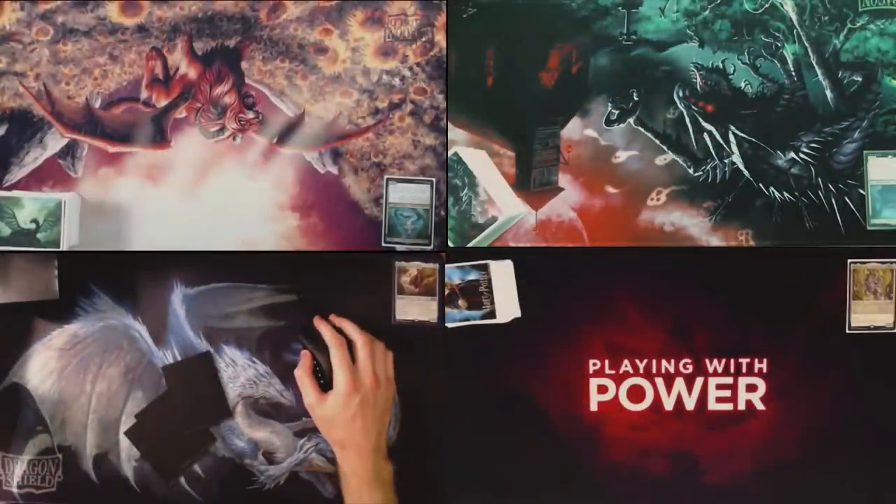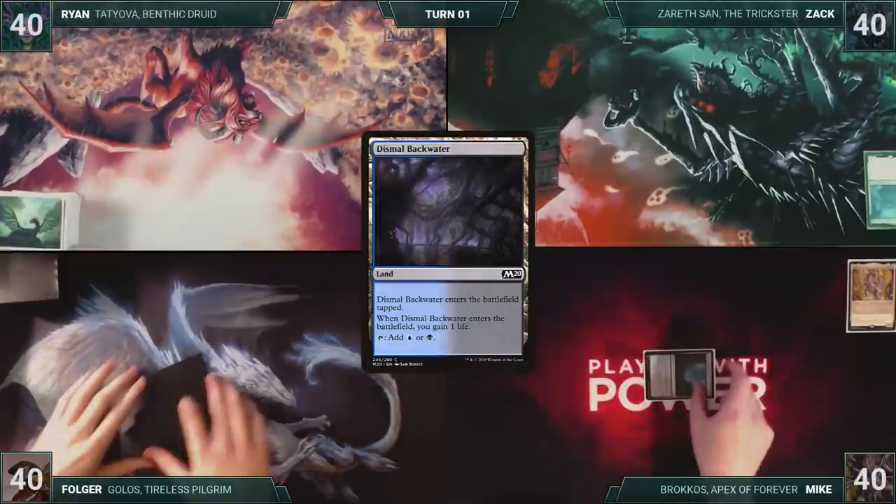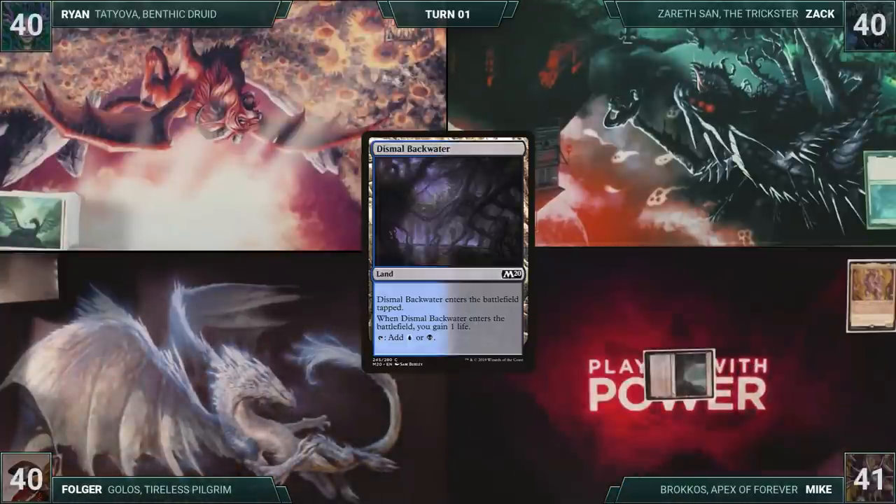Without further ado, let's kick off this bombastic, bodacious battle of berating brothers. Mike wins the roll and gets to start us off. Mike draws a card for turn, and then plays a Dismal Backwater, gaining one life. Mike passes.